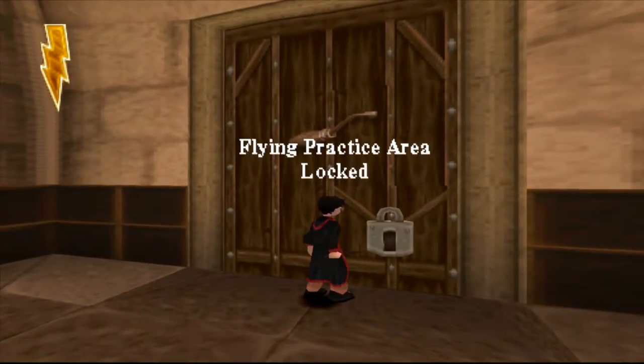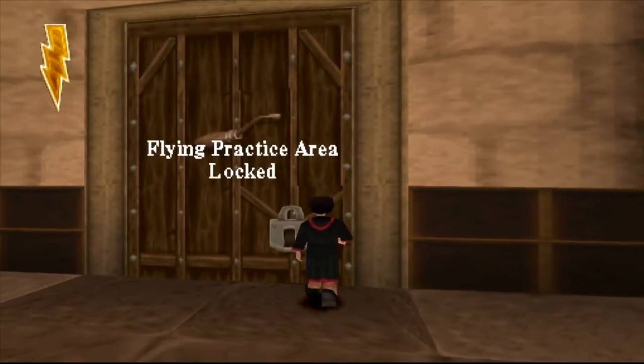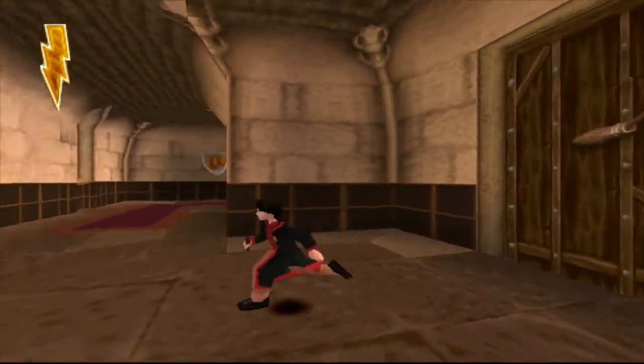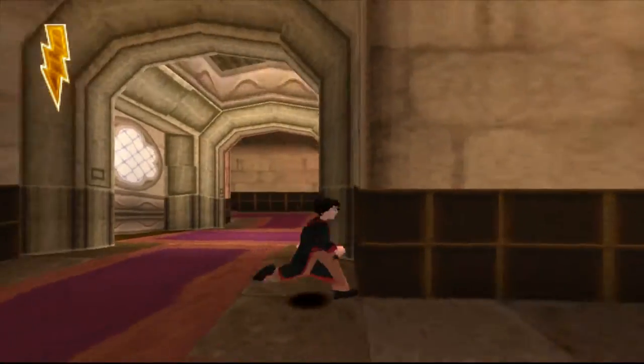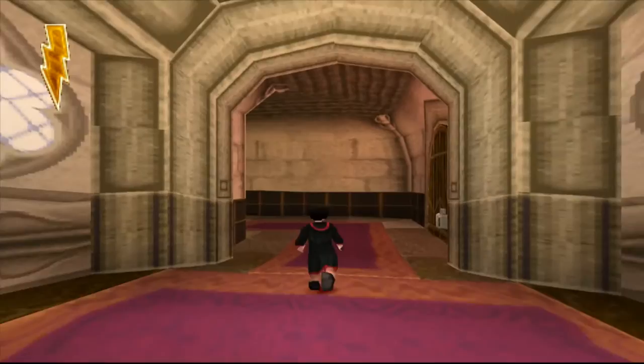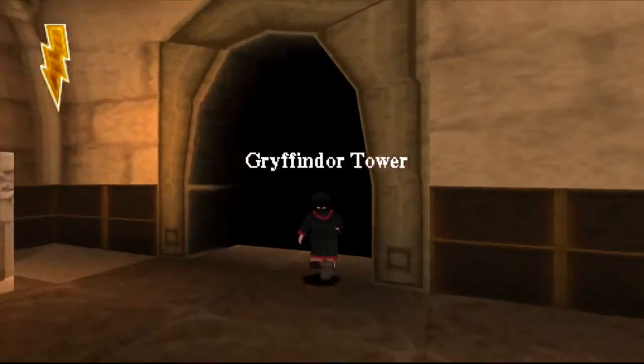I also just realized that after you do the secondary mission where you got all the butterflies back to Hagrid, this door locks, which is sad, because I wanted to get some more practice and maybe get a better score. But you cannot redo — when you make a mistake in this game, it will be forever so. So instead, we're just gonna go and continue on with the game.